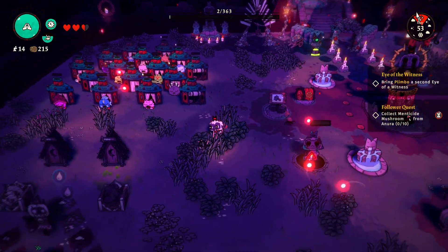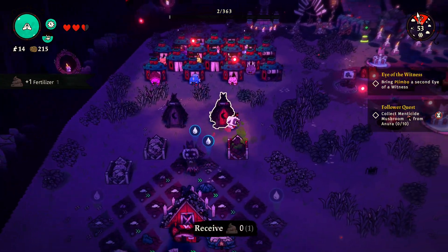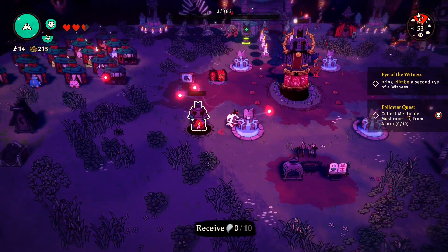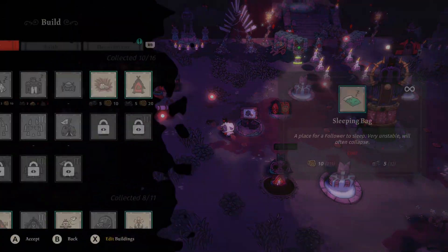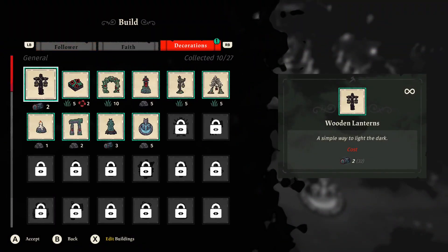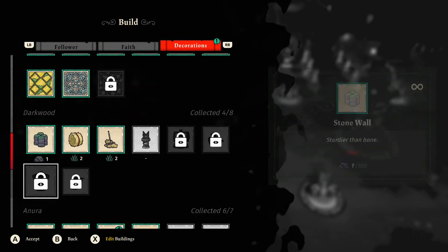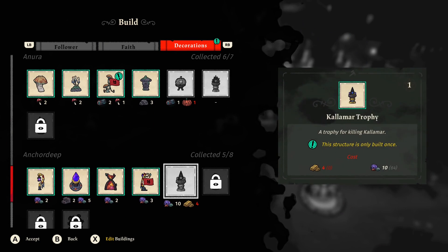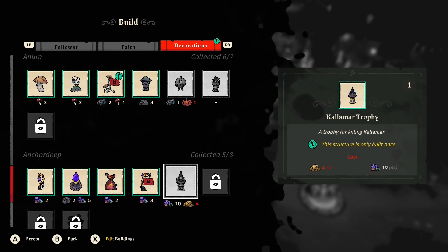Hey everybody, CharlieNiner2 here, welcome back to Cult of the Lamb. We last left off having to kill off another follower, but we also killed Calamar, which is nice. We ended up with a very OP combination of weapon, tarot card, and curse that let us basically just stand there and not take damage. Now we just need four gold to make that statue.